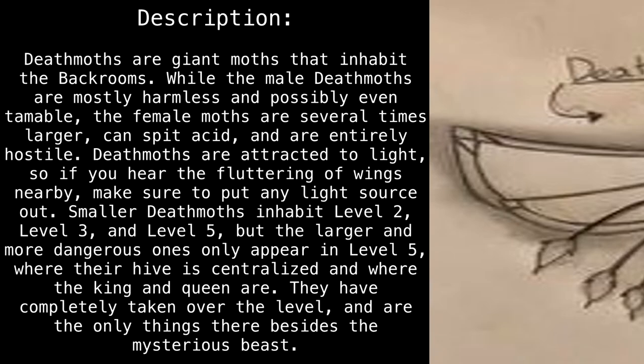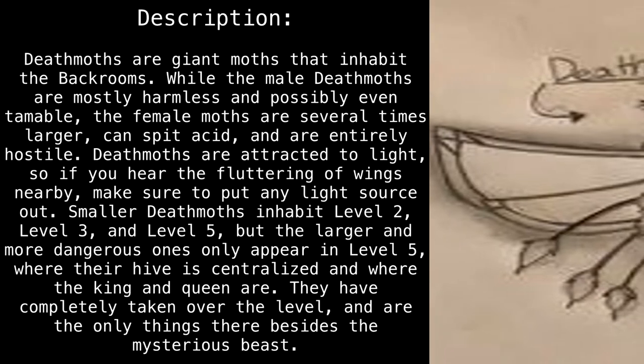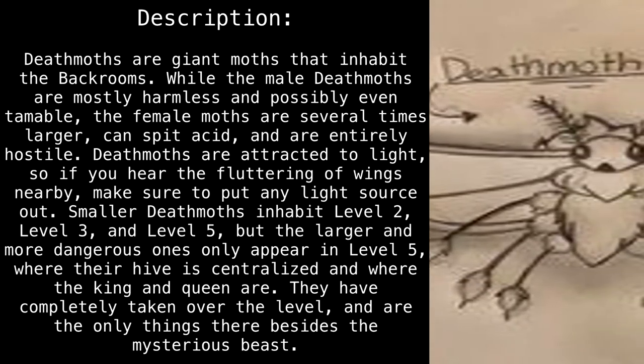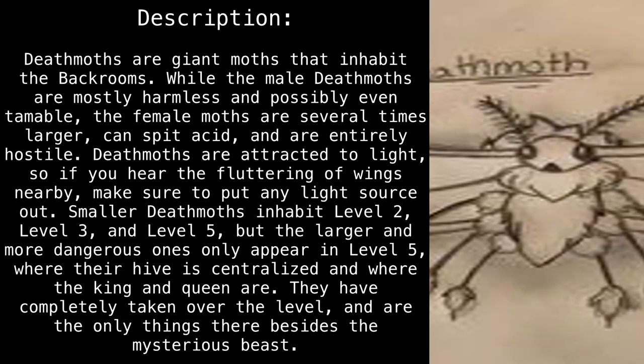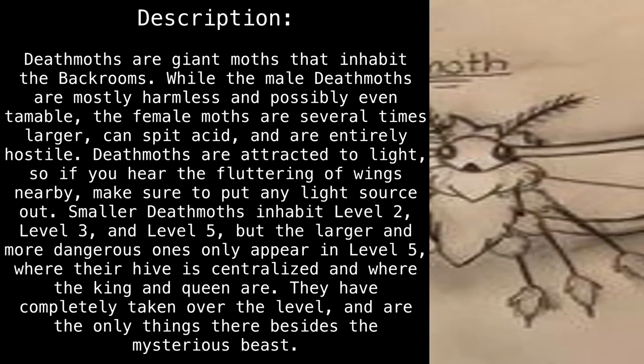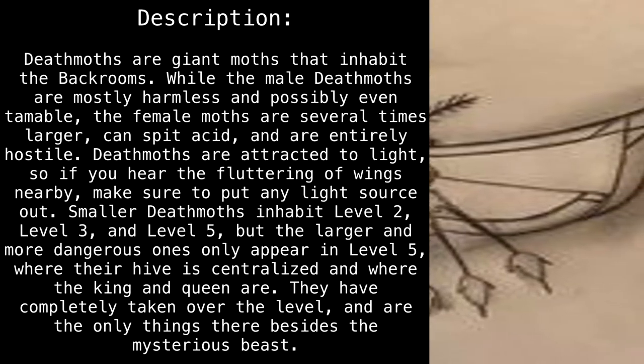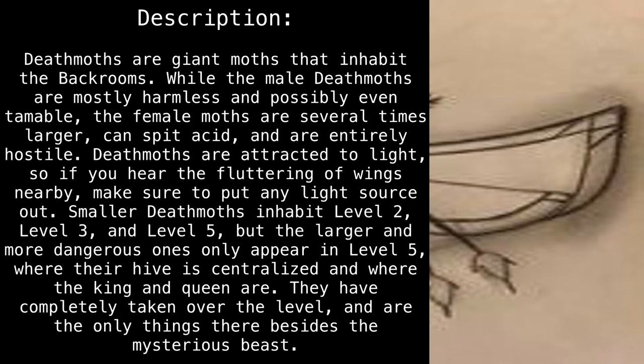While the male deathmoths are mostly harmless and possibly even tameable, the female moths are several times larger, can spit acid, and are entirely hostile. Deathmoths are attracted to light, so if you hear the fluttering of wings nearby, make sure to put any light source out.